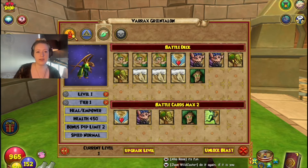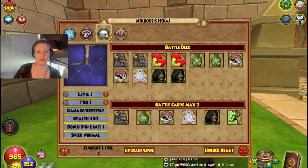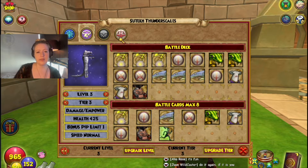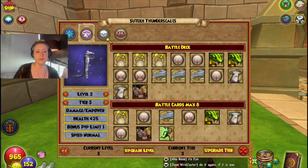I'm going to take a look at the spells. Death Croc at level one always has 450 health and a bonus pip limit of one. It's pretty close to the Storm and Balance Croc — a bit different to Ice Croc, which is more of a tank compared to the other crocs.